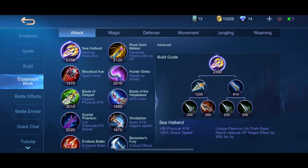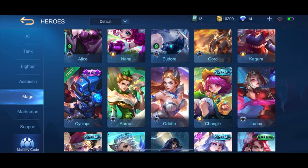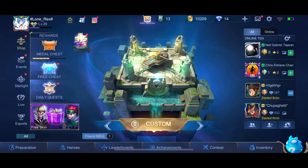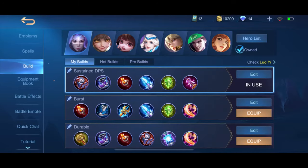I'm gonna show you guys how to use the equipment on certain heroes. The first thing we're gonna use is the magic items. My host is gonna be using Chang'e because she's a mage, and you know, it's magic items.